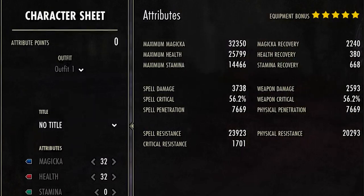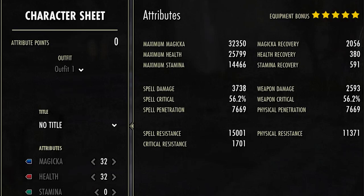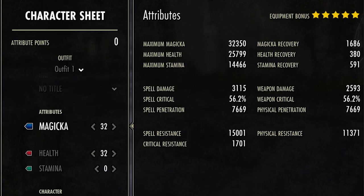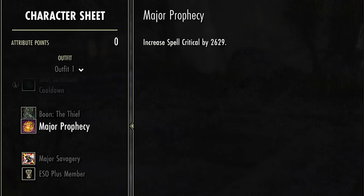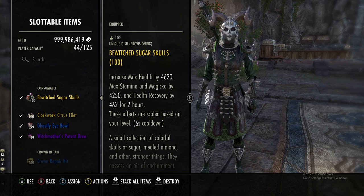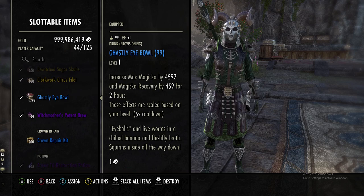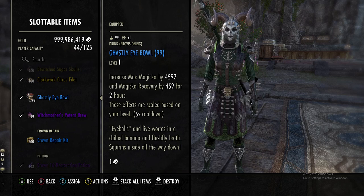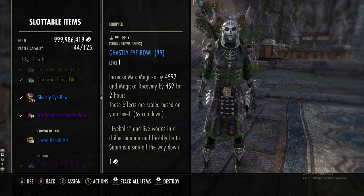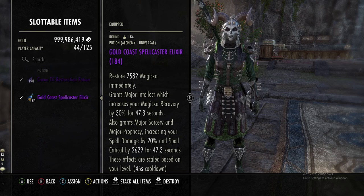Crit chance stays the same, spell damage went up to 3700, and penetration is not important since we're a healer. We get about 24k spell resist and 20k physical resist. Our crit resist — we add 1400 so that'll be about 3k crit resist. We're putting 32 attributes into health and 32 into magicka, and we are using the Thief Mundus stone. For consumables, you have options: Bewitched Sugar Skulls for max pools, Clockwork Citrus Fillet for health recovery and max mag, or Ghastly Eye Bowl to max out mag and mag recovery. You could also use Witch Mother's Potent Brew or spellcaster elixirs since we don't get Sorcery — or tristat potions if you swap a skill.